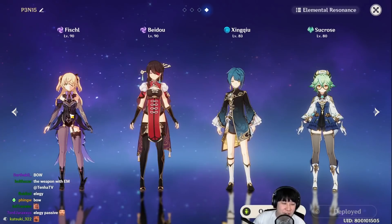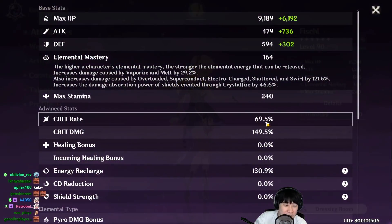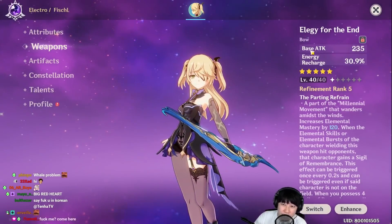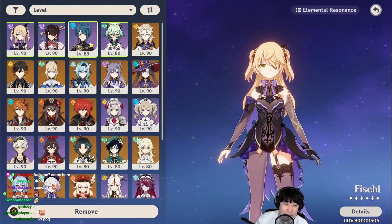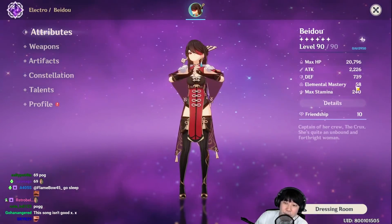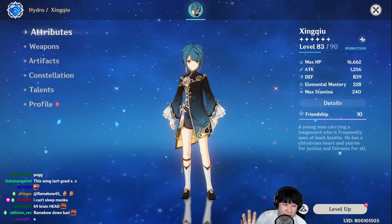Okay so we've changed the team and revised all our characters' artifacts. Fischl right now has 164 EM with 69% crit rate, 149% crit damage, and 1200 attack. It's not ideal because Elegy isn't at level 90, but it doesn't matter since we're only looking at reaction damage — weaker the character, the better it is to see the reaction. Beidou has 2200 attack, 58 EM, 55% crit rate, 168% crit damage.